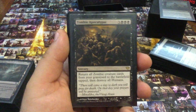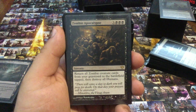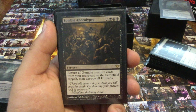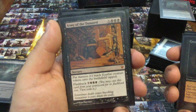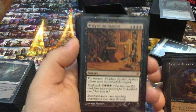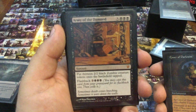Zombie Apocalypse — it's not just about destroying all humans, although that can be a thing. It's just returning all zombie cards — a personalized Patriarch's Bidding. It's just so great. Army of the Damned — a lot of mana, but blowing this out — I can honestly say if I've played this card, I have never lost.